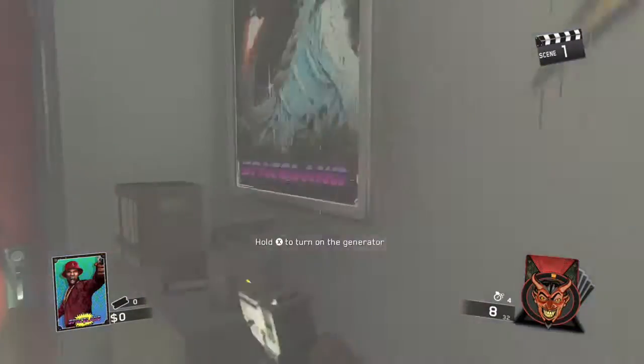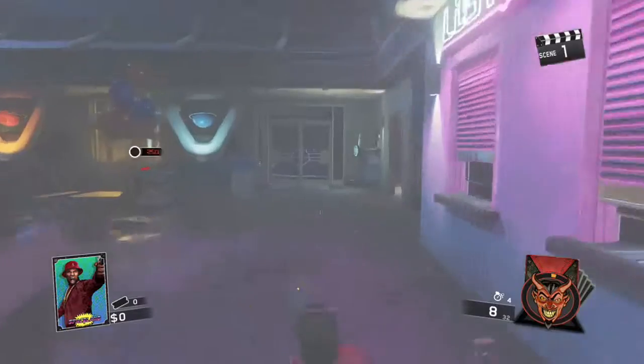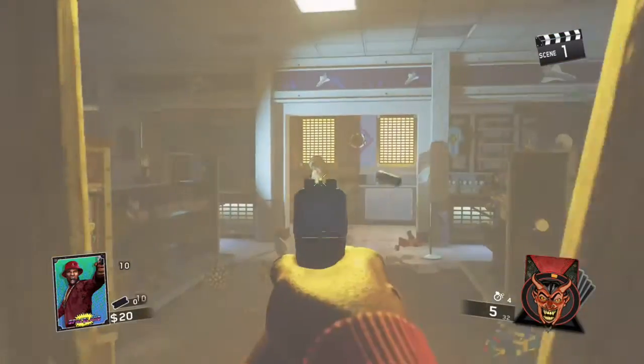First thing starting out — there's a power switch right in here, you're gonna want to turn that on. There are four power switches located around the map and I'll show you where all of them are.